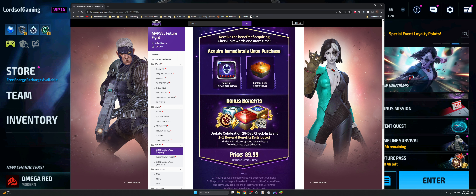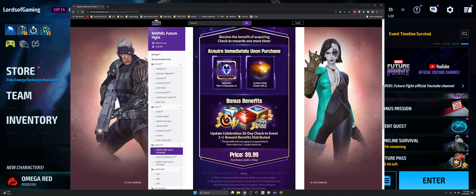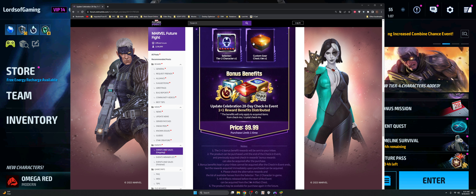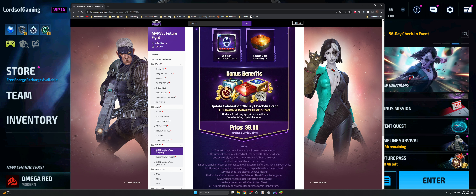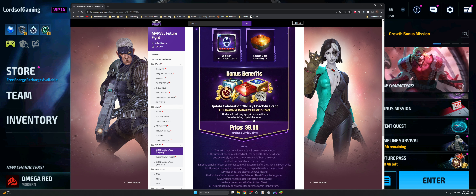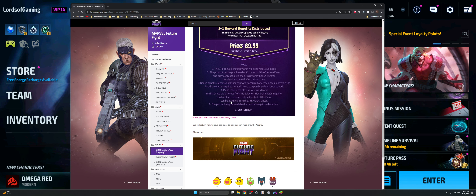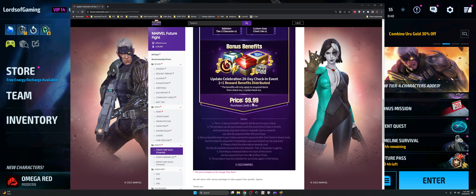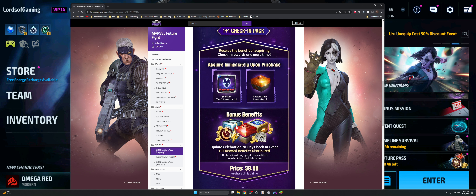When you purchase the pack you get a tier 2 selector for a character, a six-star custom gear chest, some boost points, Odin's blessings, and a CTP. My expectation is that CTP is going to be completely random, so mileage will vary on this $9.99. I just find it extremely weird that the plus-up on this 28-day check-in award is now being sold to us for $9.99.